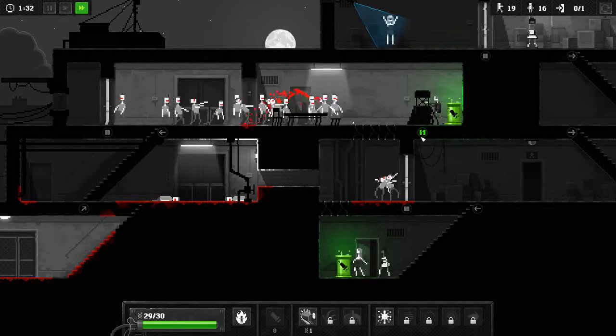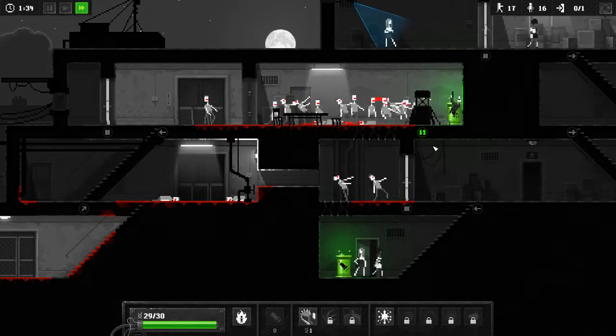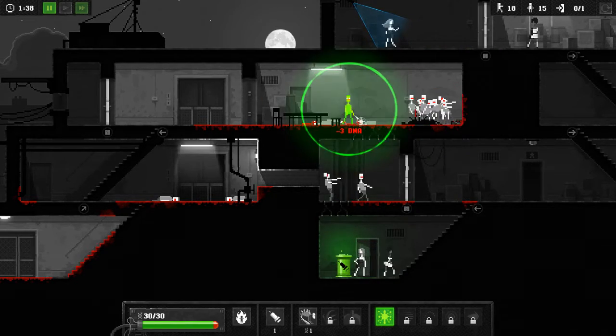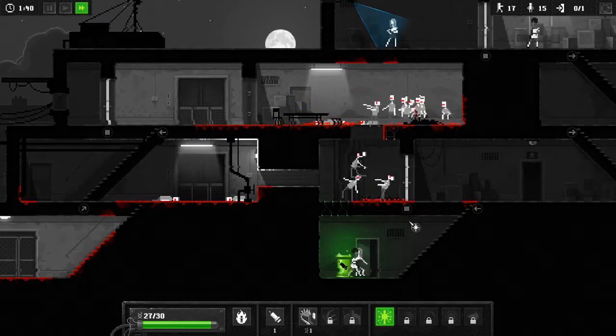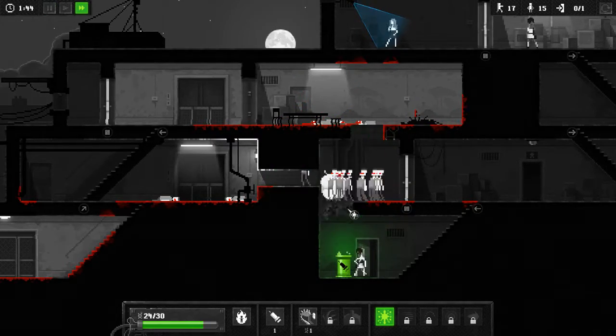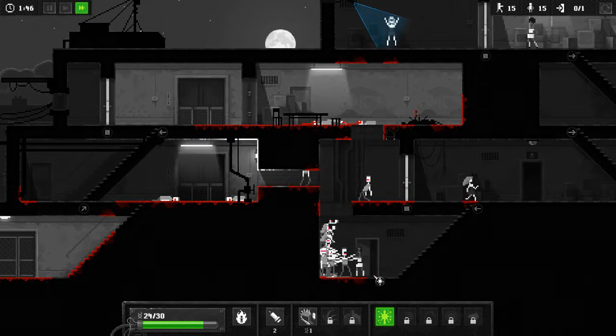Alright, so all these guys — he can kill maybe five or six of them. And boom, you got more Infection Vector as well. Let's use this guy to pop a hole in the floor, send everybody back down. Another hole in another floor — oh, I forgot they could do that.